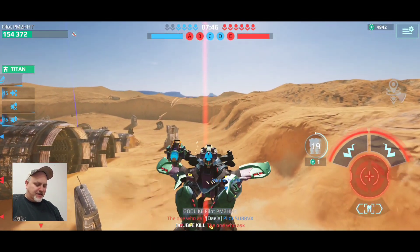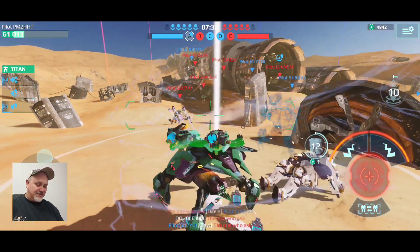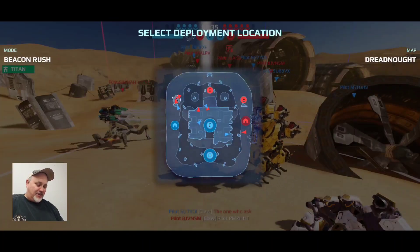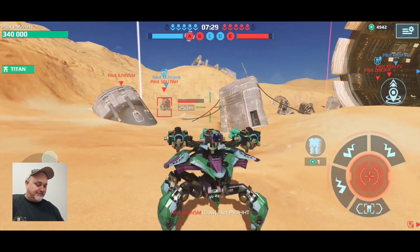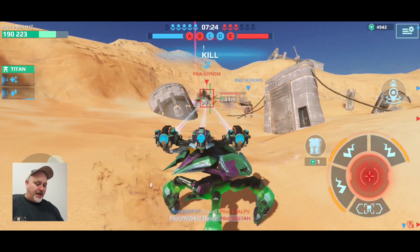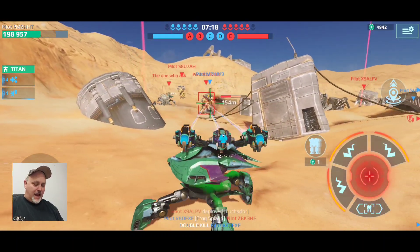I'm beat up a little bit, getting a little closer to the enemy than I probably should with this. But I've got four more of them in the tank, so we can run multiple ones of these. This is the meta, guys — this is the new meta build. This is going to be your air and sniper superiority. Your brawler is of course going to be the angler.